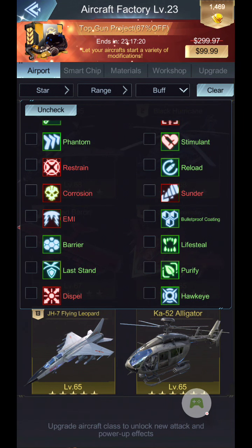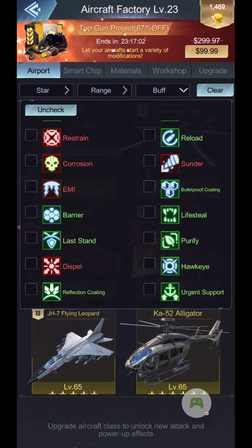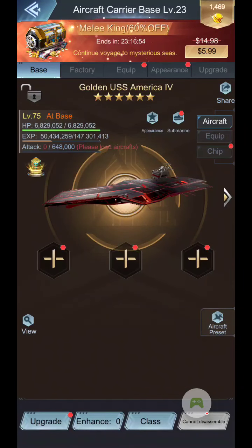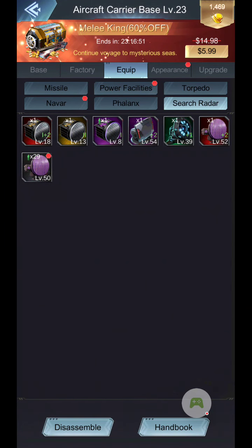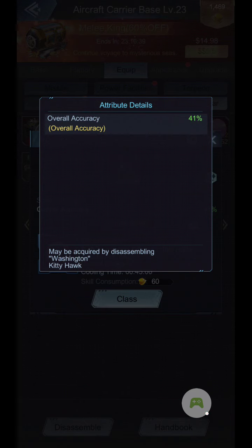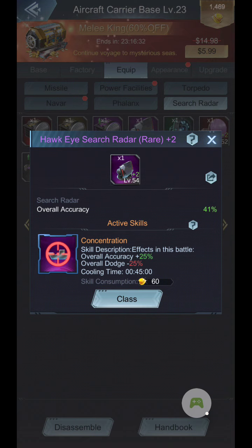For instance, let's say dodge — if you have a carrier you're fighting that has a high dodge, then you're going to want something with higher accuracy. You can look into what's available not just on the planes but also on your equipment. Looking at overall accuracy, this accuracy is going to counter some of the dodge. Go through and read your descriptions to understand what accuracy is and what it counters.